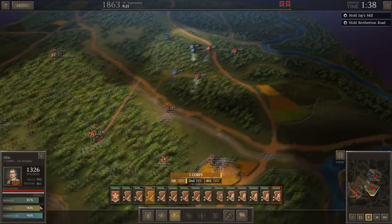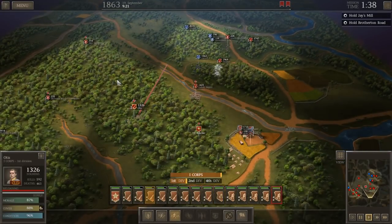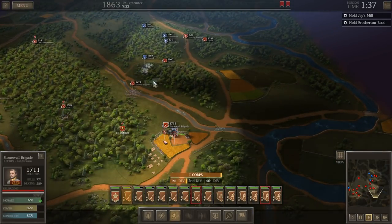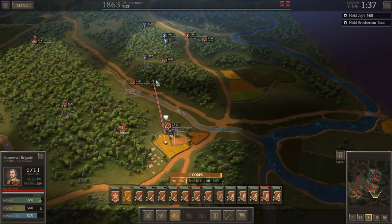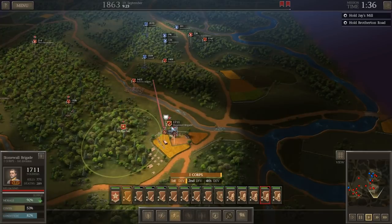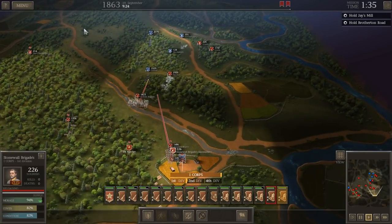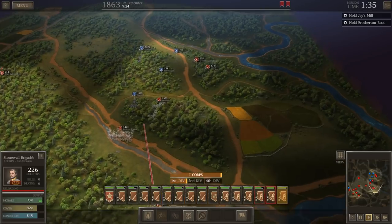Otis — I think he's secure. These two skirmishers should give a warning if Otis' flank is exposed. We're going to pull him out and take the Stonewall Brigade as well. We're going to move them forward to try and hit the enemy a little bit out in front of the objective. We'll leave some skirmishers from the brigade in the post just to make sure it's sort of secure.